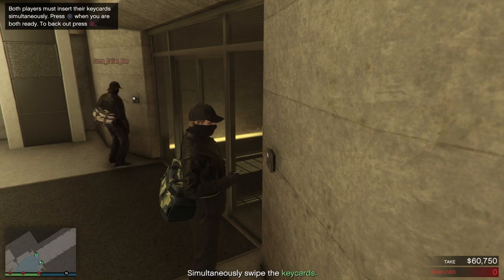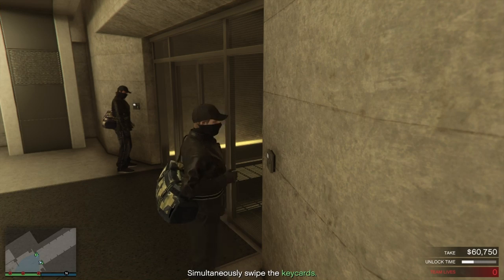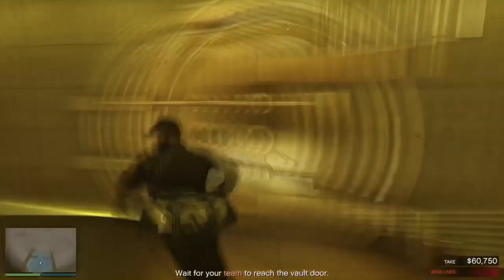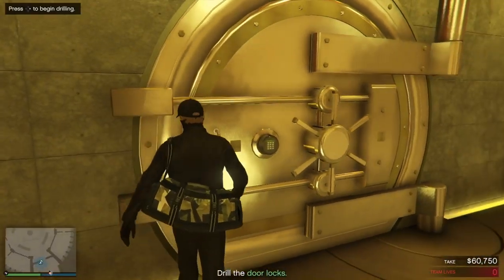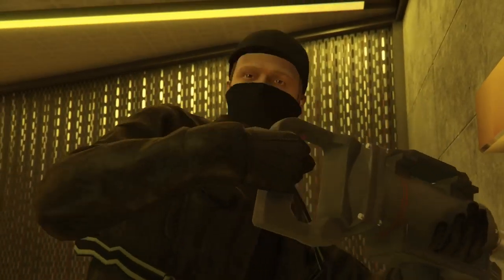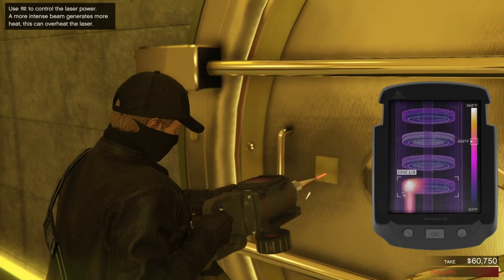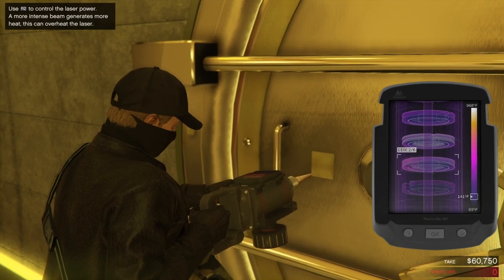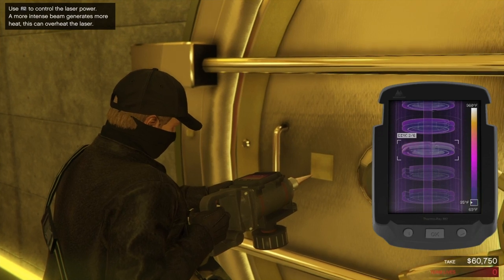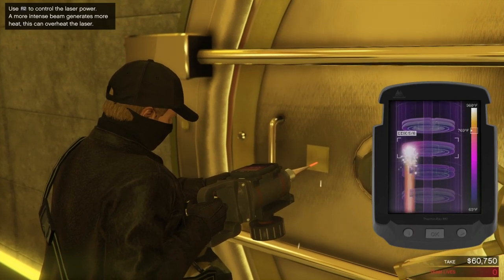Another method for the drill: hold R2, let it go all the way to the top without overheating, then let it go all the way to the bottom, then back up, back down, back up, back down — rather than tapping repeatedly. Here you can see I'm just sprinting and jumping, but if you really want to get the Elite Challenge done and save time, I recommend going first person and doing the same jump and sprint, because you'll go so much faster. For the drilling, just let it go all the way to the top into about the yellow, maybe a bit into the white if you want to be risky, but if it overheats you'll waste time.